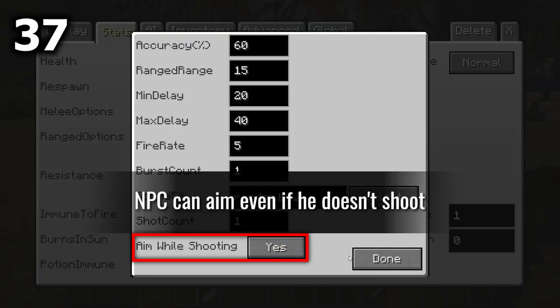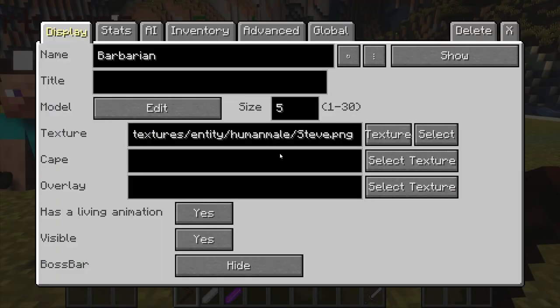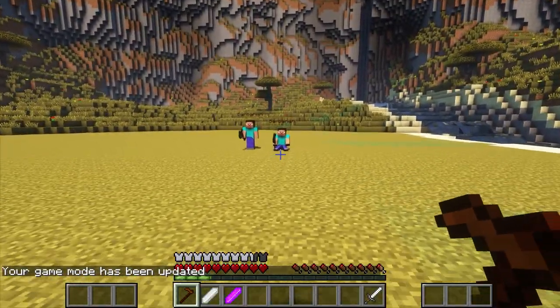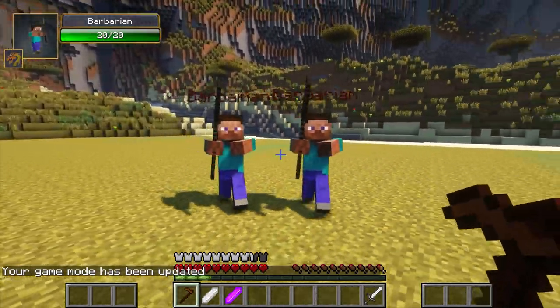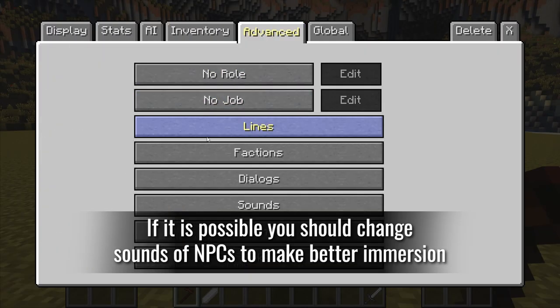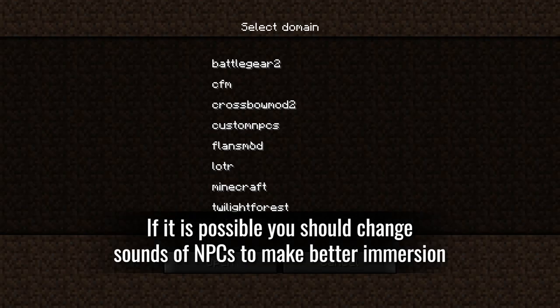An NPC can aim even if he doesn't shoot. If possible, you should change the sounds of NPCs to create better immersion.